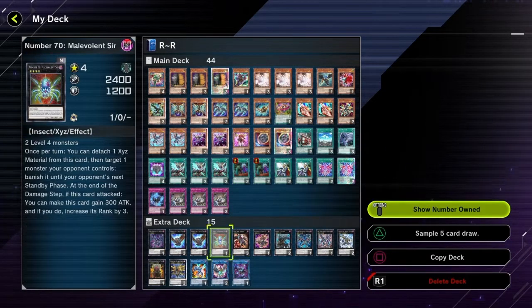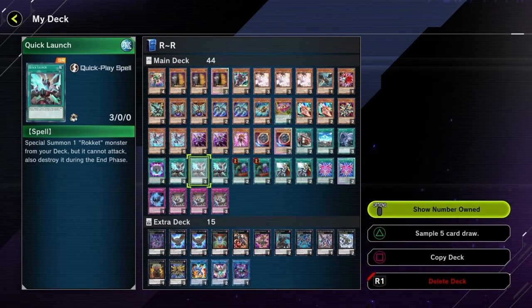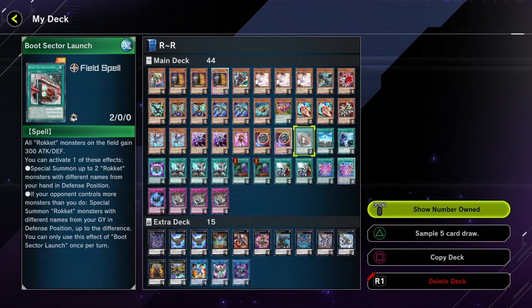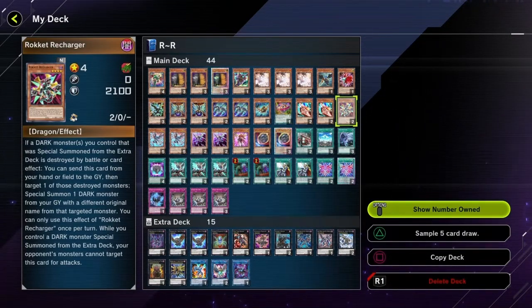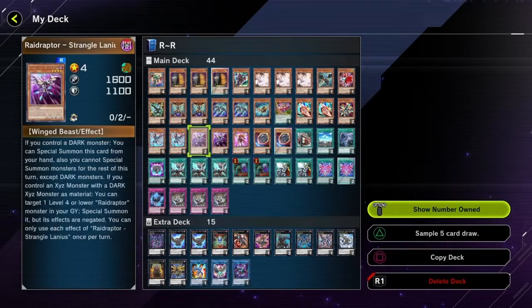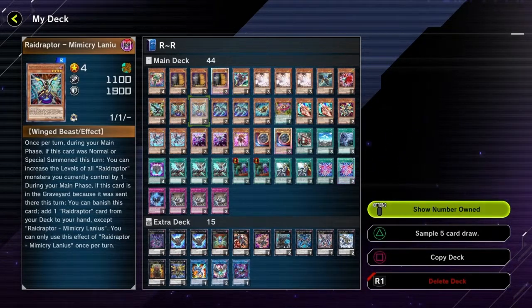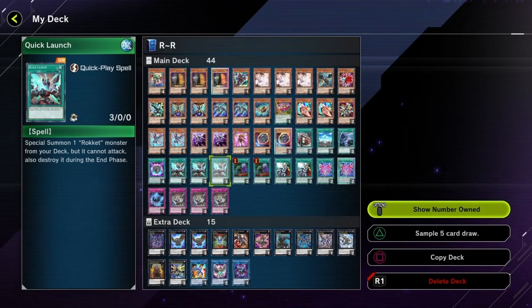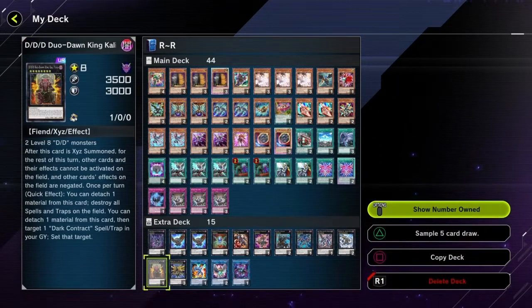This is the version I played that has the one-card combo engine. You go off Quick Launch — special summon Rocket Tracer, Rocket Tracer into Striker Dragon. Striker Dragon gets the field spell, then Striker Dragon pops itself to put Rocket Tracer back in hand. You use Boot Sector Launch's effect to special summon Rocket Tracer. Rocket Tracer pops Boot Sector Launch, then you special summon Rocket Charger. Keep in mind you have a normal summon. Overlay into Force Tricks, add your Tribute Lenius, normal summon it so you can dump Mimicry and get Nest. That's full combo from there off of one card — Quick Launch.